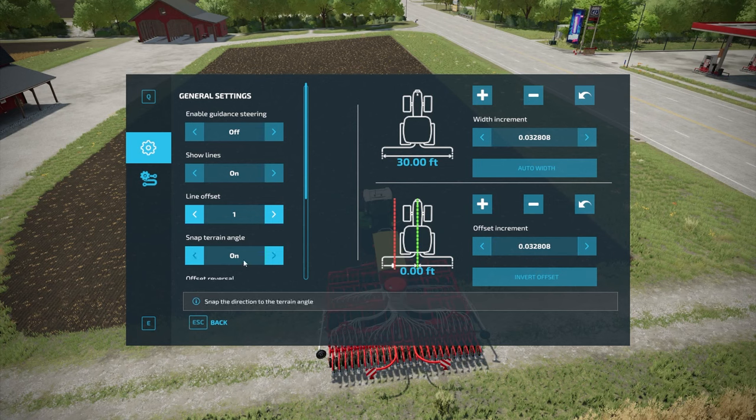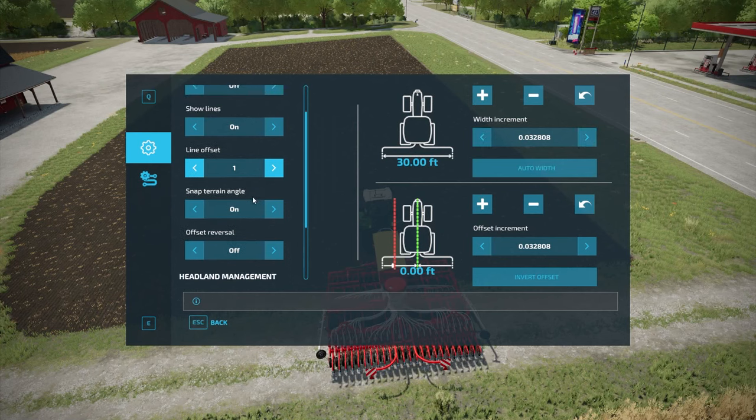If we go to snap terrain angle, what this allows you to do as you're setting up courses is snap to the terrain. So for example, if it's set to on, it should snap to the edge of the field or the terrain. That's what it's designed to do, and I recommend having that on — it'll make things easier for you.